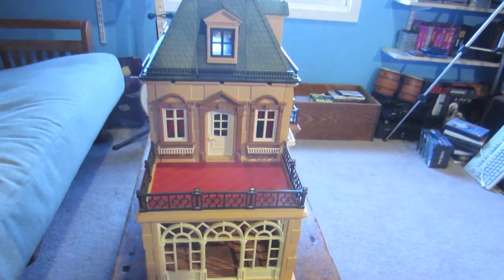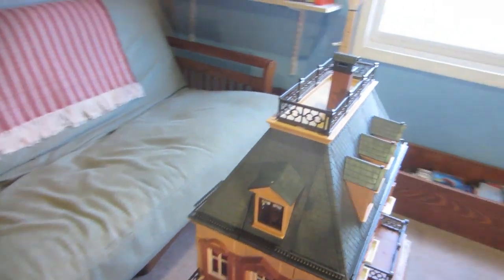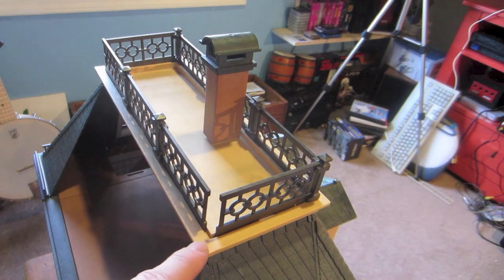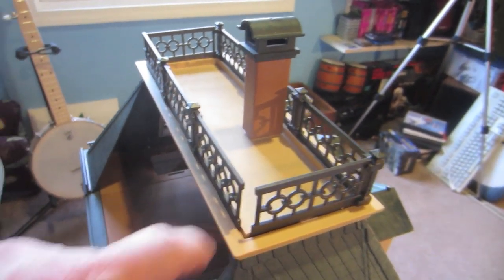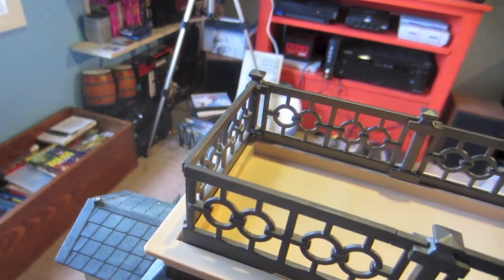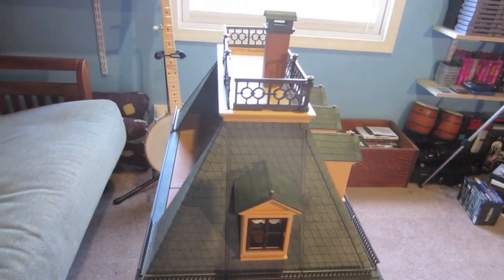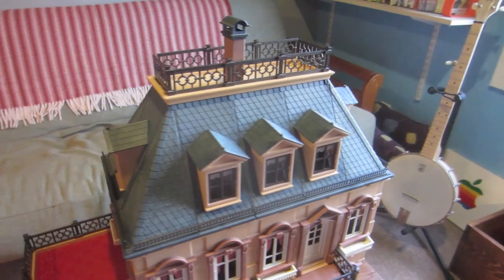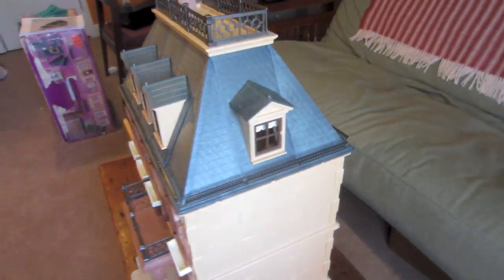There's one more thing: at the top of the house on these railings, there are two missing corner posts on the railing - one here and another one over here. Those are actually fairly easy to find, so I could pick those up on eBay for probably $4 each or so. So on the outside of the house, that's pretty much the only missing pieces.